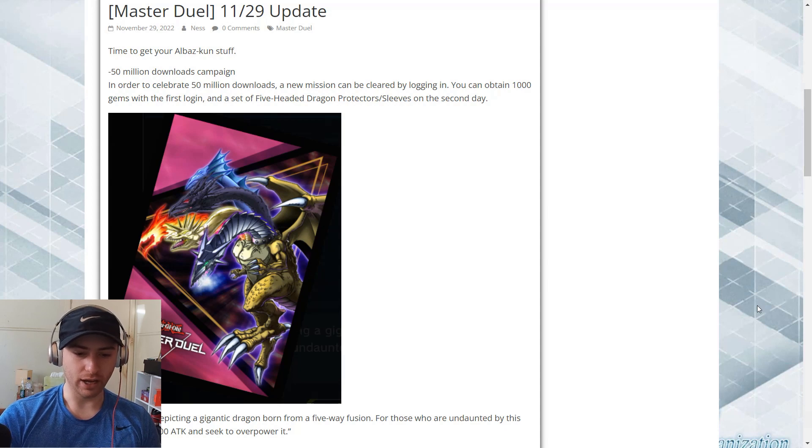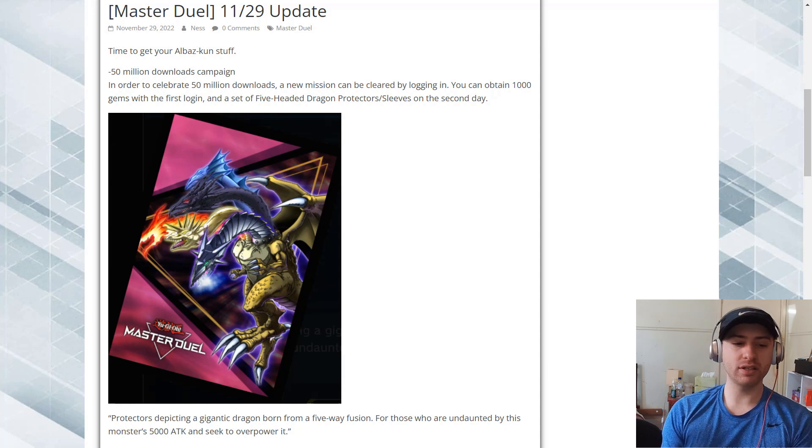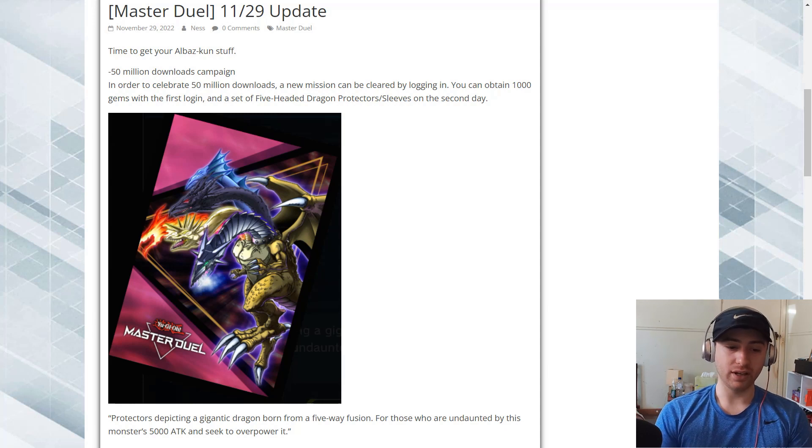Then we go over to the other big updates. There's a 50 million download campaign. To celebrate 50 million downloads, a new mission can be cleared by logging in. You can obtain 1,000 gems with the first login and a set of 5-headed Dragon protector sleeves on the second day. This is a fun update for anyone who likes purely cosmetic updates.